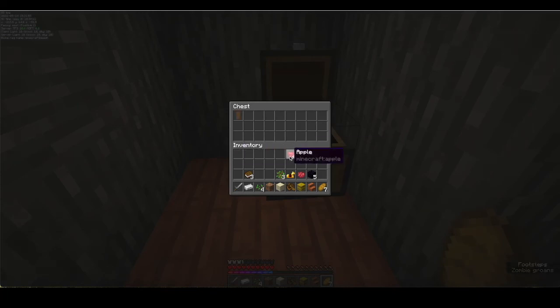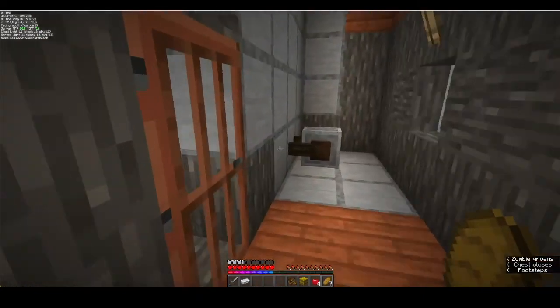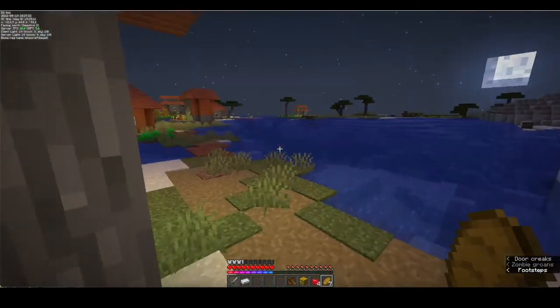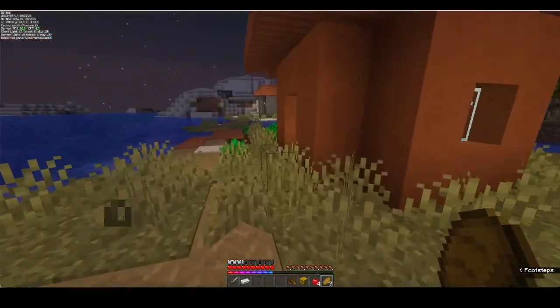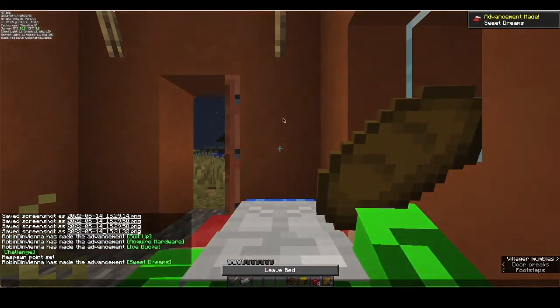Apples for some reason don't craft into anything, so I can just use them as food. I'm not gonna need the stairs or this. I believe those went into nothing, those went into something. The wheat seeds and dirt were not important — I can just get those whenever. The night is out so let me quickly sleep in one of the beds, and then we're gonna break some more stuff and go on.